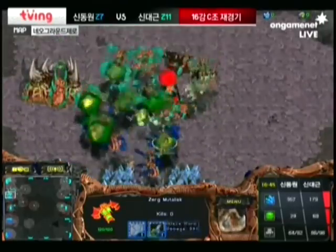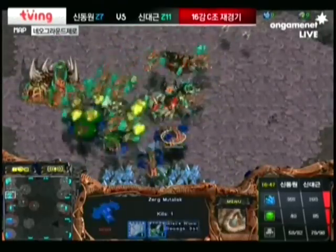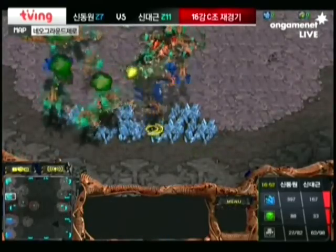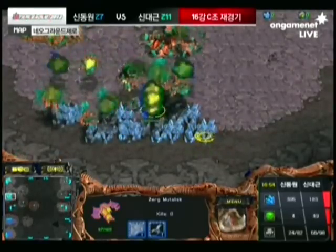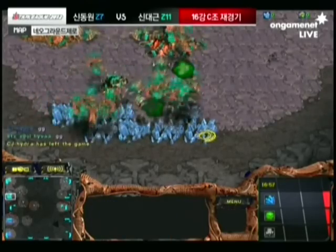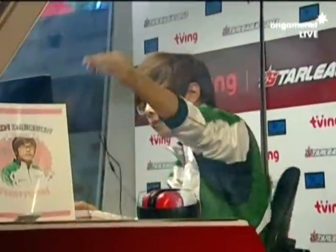Haiva lands a bunch of Scourge — more Scourge coming in — and it's a big Scourge trap from Haiva. This could be the decider. No Spore Colonies to help out Haiva, but he might not need it. He's focused in — kills Hydra's Mutas. Haiva moves out into the round of eight after a grueling tiebreaker.